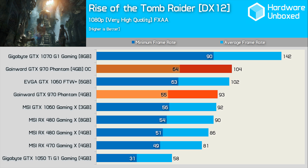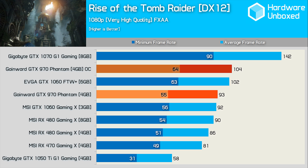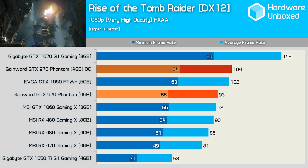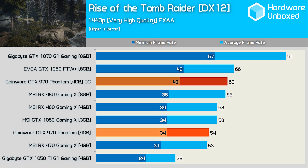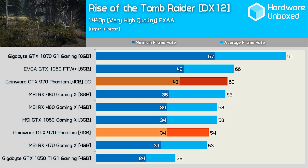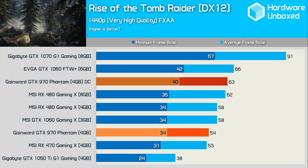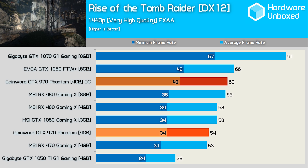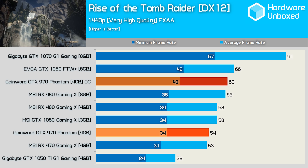Rise of the Tomb Raider is a very memory-intensive game, and here at 1080p the GTX 970 does very well, matching the 3GB GTX 1060 out of the box. Through overclocking it finds a further 12% performance, hitting an average of 104fps and overtaking the 6GB GTX 1060. At 1440p the GTX 970 starts to struggle, though the out-of-the-box configuration still manages to keep pace with the RX 470 and match the minimum frame rate of the 3GB GTX 1060 and 4GB RX 480. Overclocked, it sneaks ahead of the 8GB RX 480 but falls short of the EVGA 6GB GTX 1060. Keep in mind this is an Nvidia-sponsored title, so I'm not expecting the GTX 970 to look this good relative to the RX 480 in all games tested.